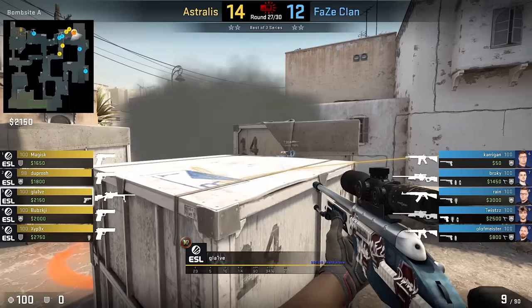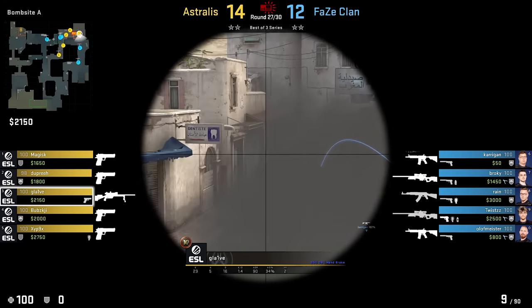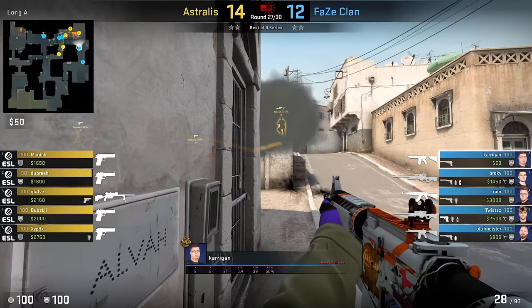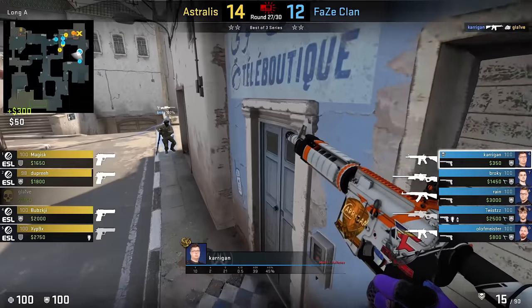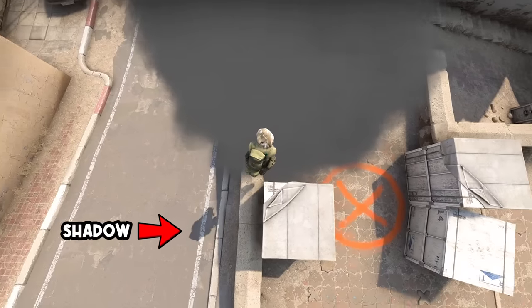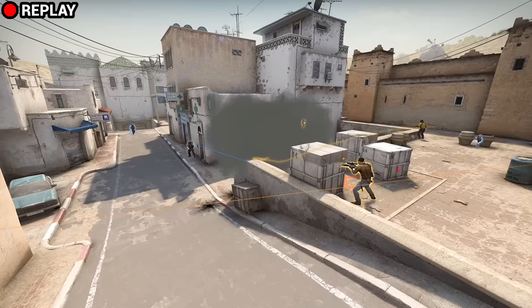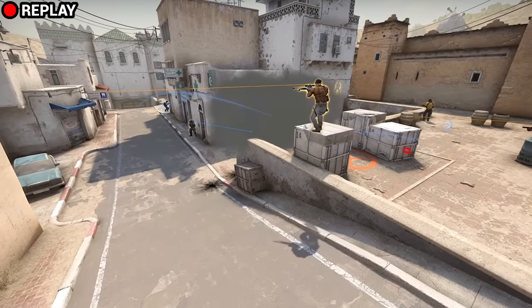If Klaive knew what I'm about to show you, he would probably never have played it like that. From his POV, it looks like Karrigan just got lucky with the smoke spam, but actually by jumping or climbing up on Dust2's A-bomb site, you present a visible shadow onto the ramp for enemies to take advantage of. So instead of being sneaky, Klaive gifted Karrigan one of the easiest kills in his career.